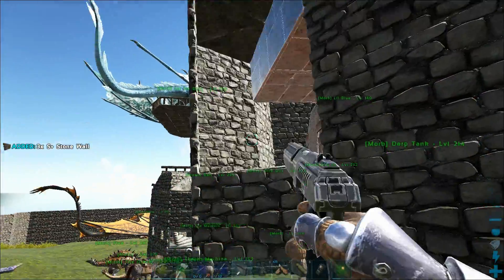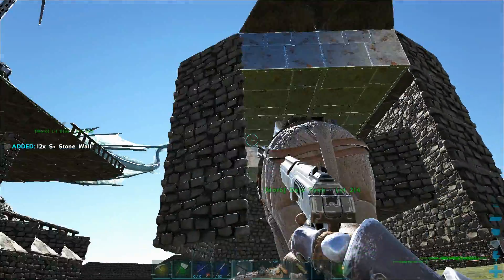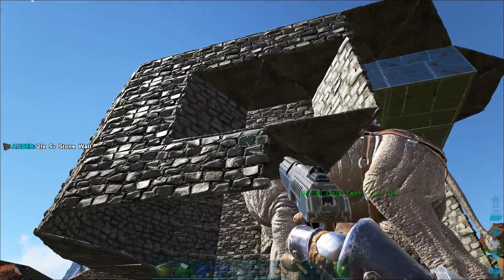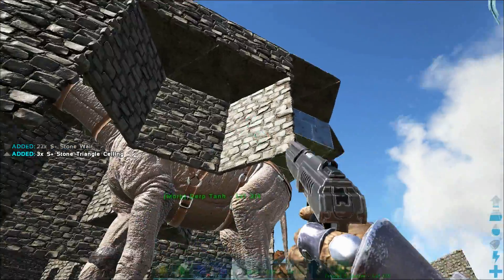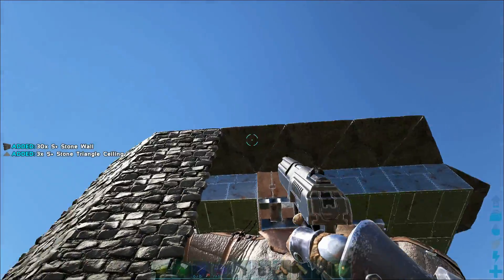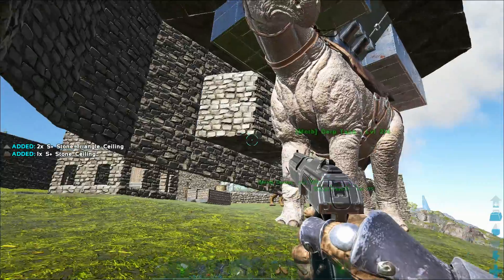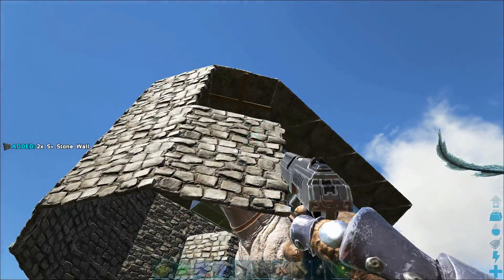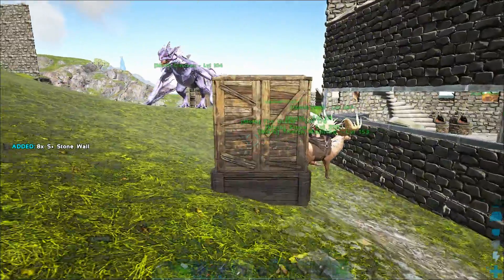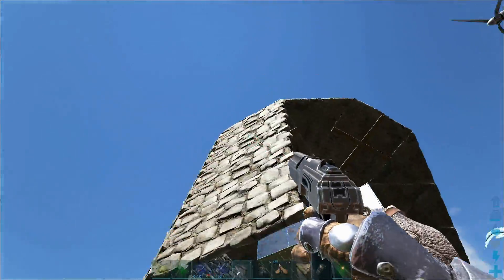The easiest way to figure that out is to demo gun all of these walls down so I can see exactly how many I need to make. That way I'm not overproducing — I don't want to just make a hundred of these things because that's going to be way too much. We'll demo gun all of the stone and put it into one container, then see exactly how much it's going to take to make what we had into metal.